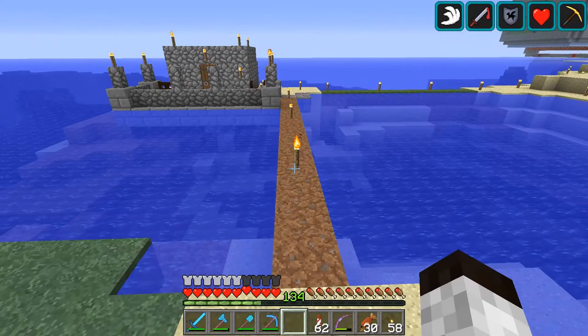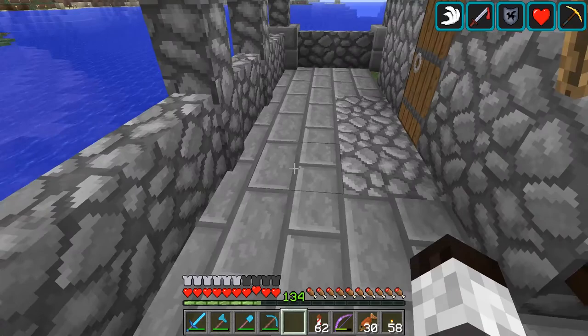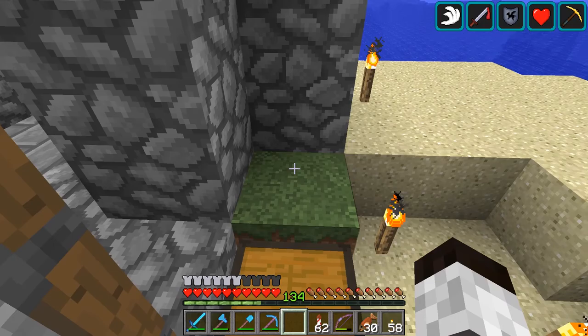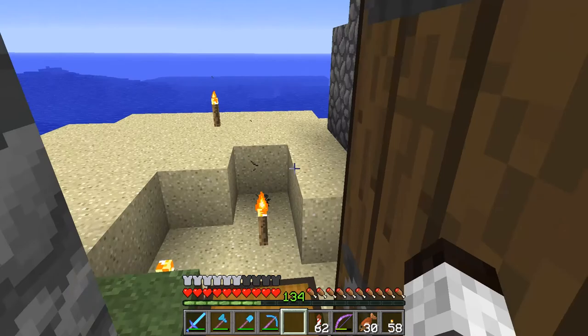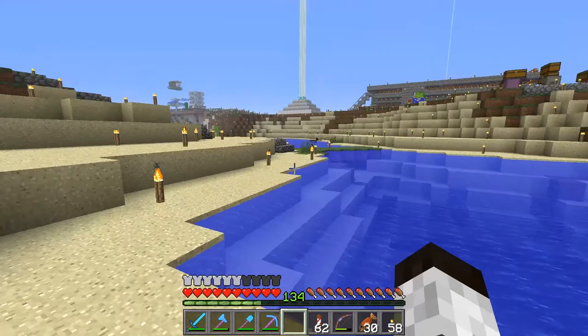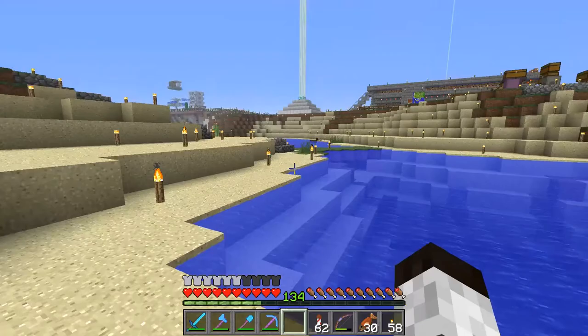One last thing: I went AFK at the fish farm during lunch and walked in to find everything gone — my circuitry and everything disappeared. My bed was there but only half of it, so I'm assuming it was a corrupted chunk. That's okay because I'm going to redo the fish farm anyway, possibly somewhere closer to the other farms so I can go AFK and still collect the loot.